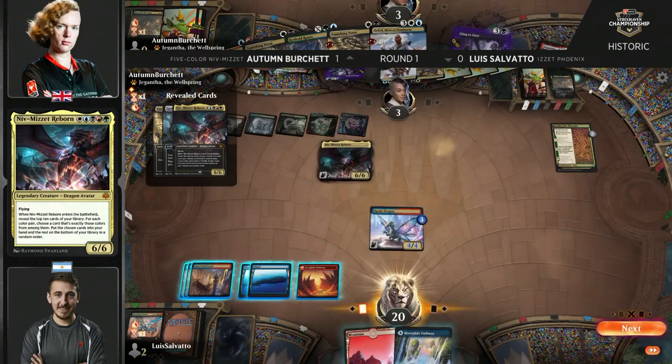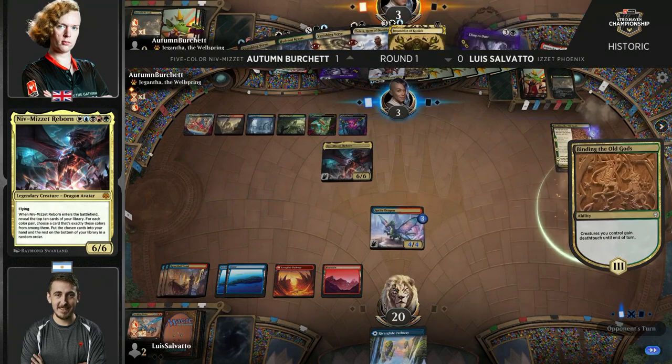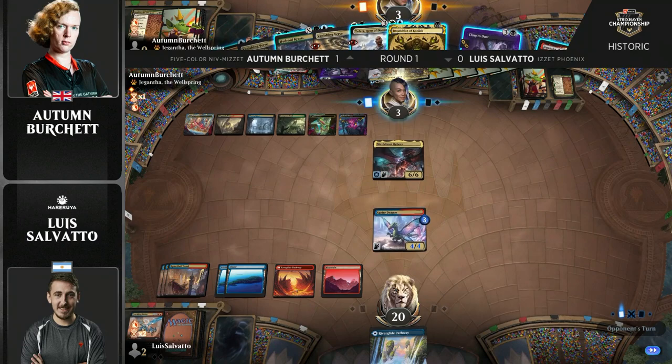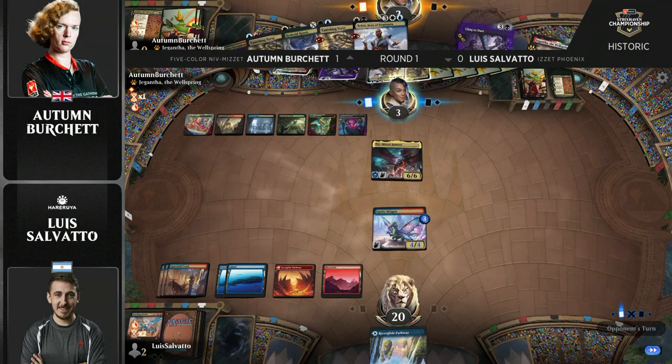Let's see if anything good goes into hand here — a Teferi and a Vanishing Verse, and it's another land for Salvato. No damage here from Burchett. She must be just sweating this one, because there are two turns in a row where she could have died from a top deck of multiple outs from Salvato, but it didn't happen.